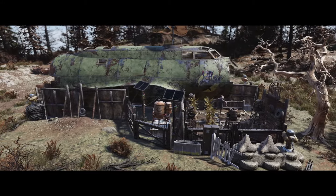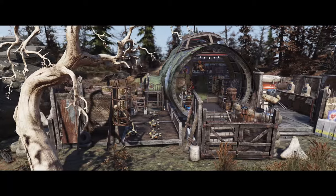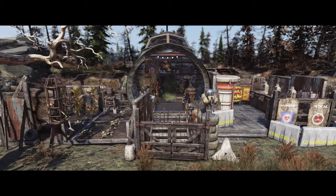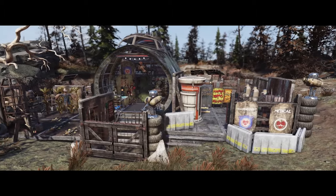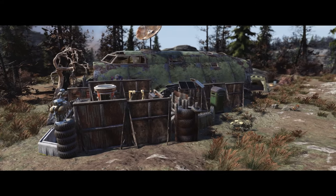Good evening ladies and gentlemen, how are we getting on? Welcome back to a brand new camp build. We're working with the new Flying Fortress that arrived in the Atomic Shop last week. This took a couple of rebuilds to get it where I wanted, so odd timing here, but pretty happy with the results. So let's jump in and take a look, shall we?